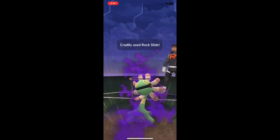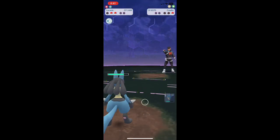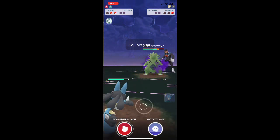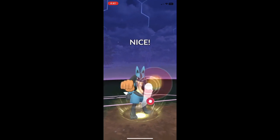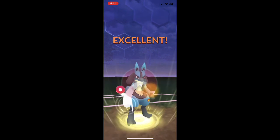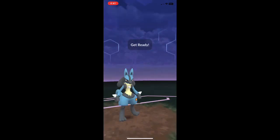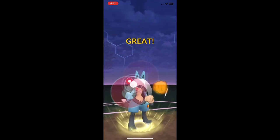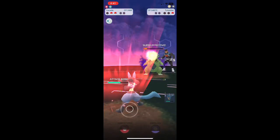Oh yeah, there we go, and we get another break. I'm going to be able to just fast-move him down. Save up those Power-Up Punches. I'm going to have two against Tyranitar. This should be the last one I need — and we'll just fast-move down. There we go. That's how you beat Cliff.